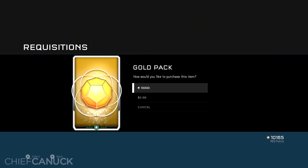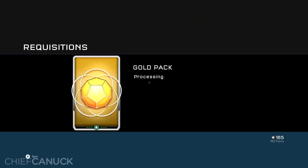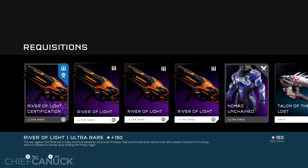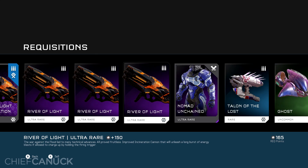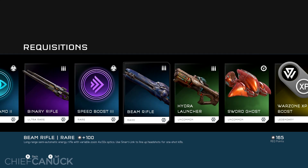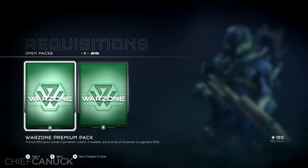What a mouthful, but before we open that up, I have enough points. Let's open up a gold pack, and in this gold pack I got the River of Light Ultra Rare Incineration Cannon. It unleashes a long burst of energy blasts if allowed to charge up by holding the firing trigger. That's going to be interesting to try out in Warzone. If you know what they mean, let me know in the comments down below. And we have Nomad Unchained Ultra Rare Armor. Not bad, but let's move on to those Premium Packs because that's what really matters.